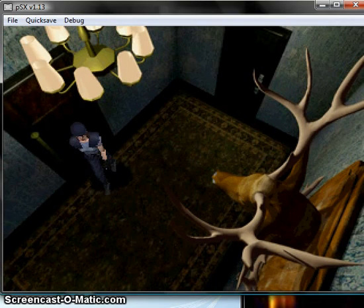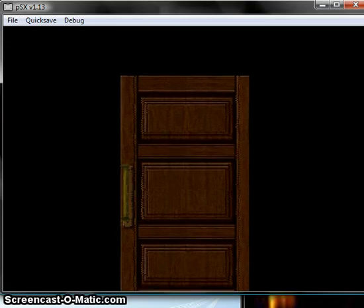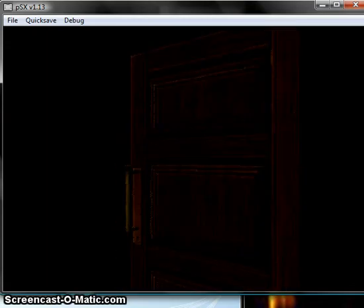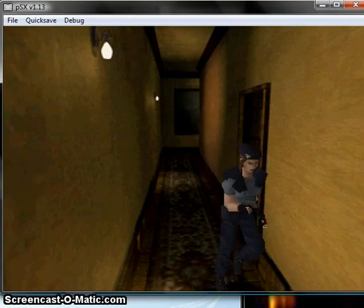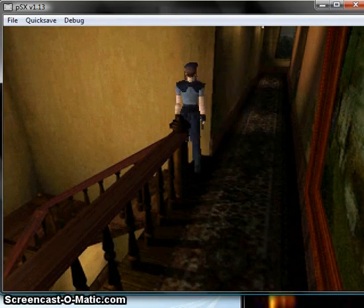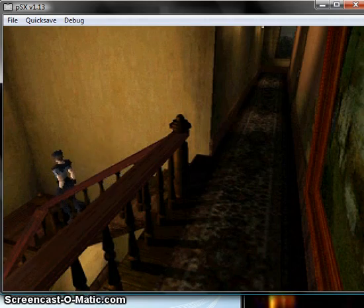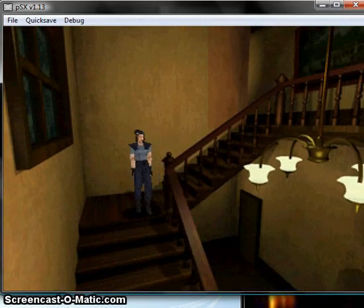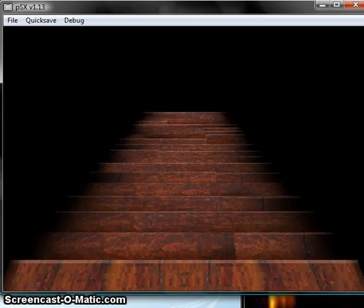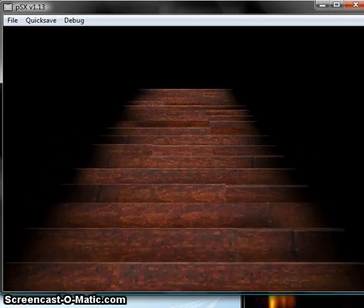Why am I going in here right now? I need to turn back. In the last episode, we completed the emblem puzzle. I died, completed the puzzle again, and retrieved the shield key, which unlocks one door in this entire game. With all the number of doors you could have chosen, it had to be just one, didn't it, Capcom?